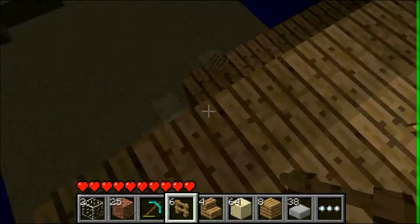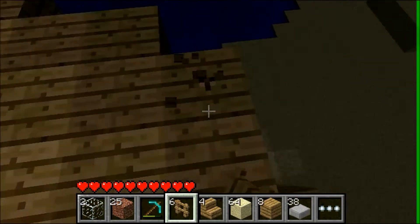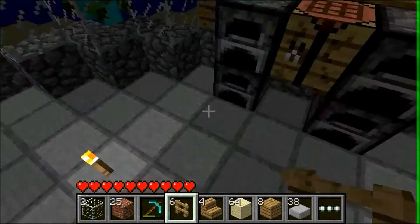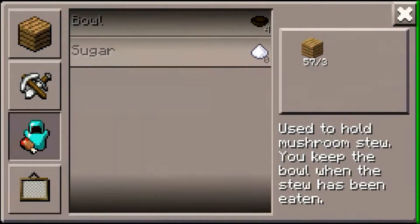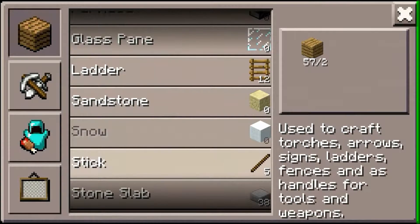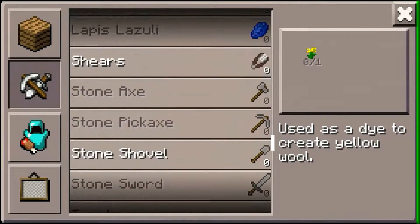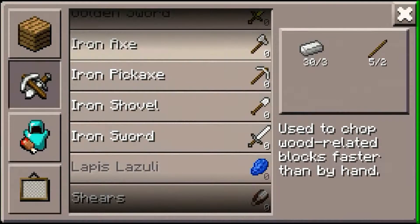We ran out of our axe, that's what happened. I'm going to make a new one. Do I have sticks on me? Probably not. Oh, I do — I'm damned. All right, let's go get ourselves an axe. I don't have enough for a diamond axe, so we'll just do an iron axe. That's fine.